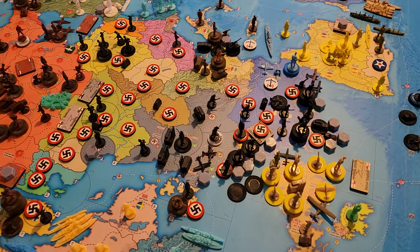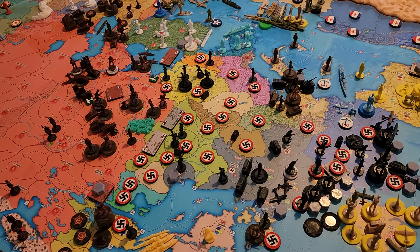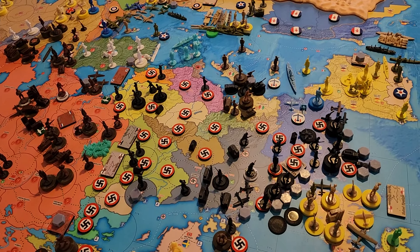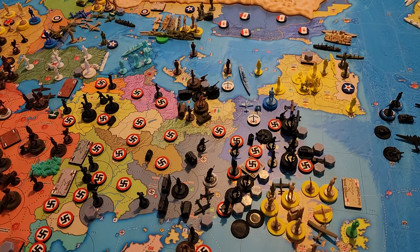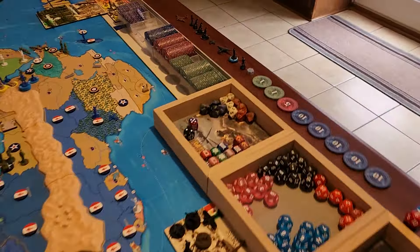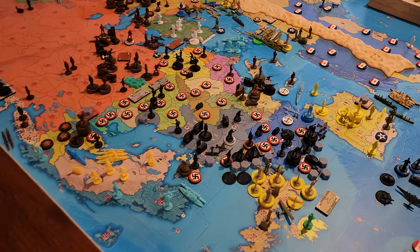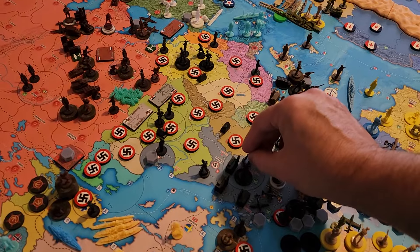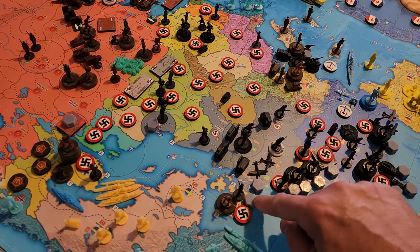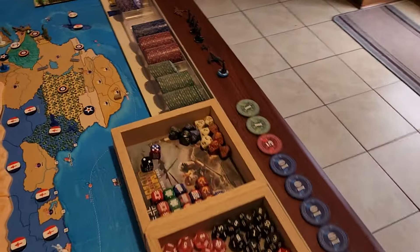Not a whole heck of a lot going on — everything's staying put in the East. For unit placement: we got our free fort and free infantry. The infantry obviously goes in Berlin. The fort goes here in A11 in Denmark. We got two elite paratroopers and a heavy air transport.